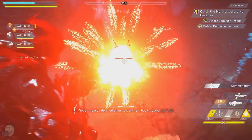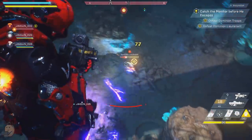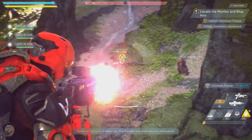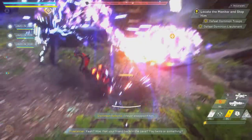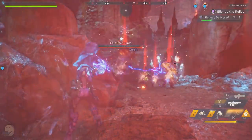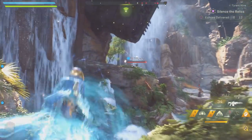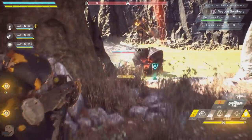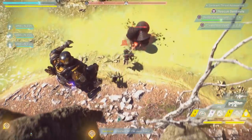Combo effects are extremely strong and much needed in higher difficulties. Did you know that shielded targets cannot be primed? Taking down shields quickly is paramount on annoying targets like enemy Valkyries and Scar Hunters. You can do this with skills that deal high damage with no prime or detonator effects, or skills with electric or ice damage types. Arc Lightning from the Storm is particularly good — it absolutely melts shields, has no priming or detonating effect, does electric damage, and destroying shields also knocks enemies out of the sky or staggers them on the ground.